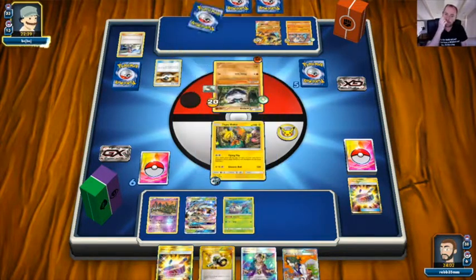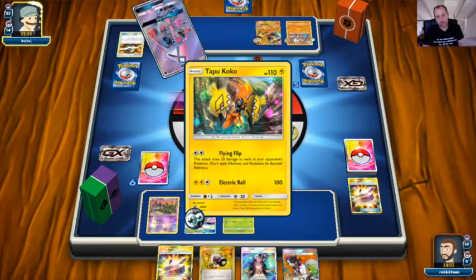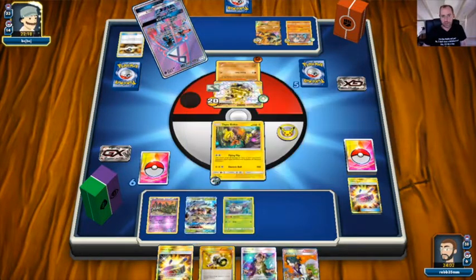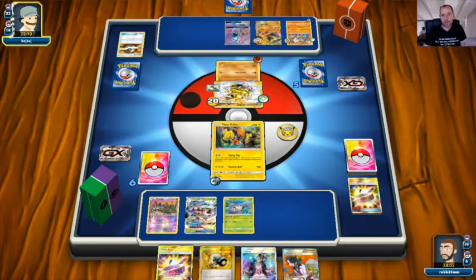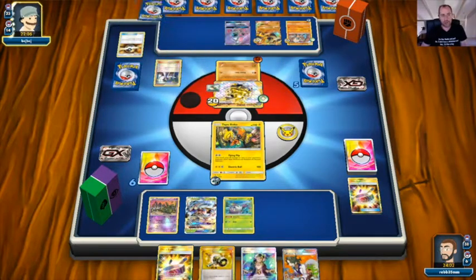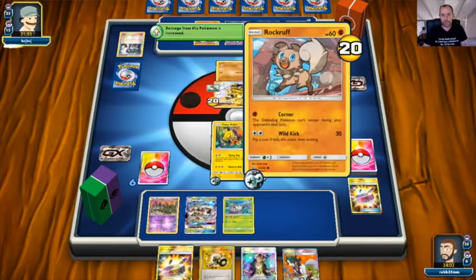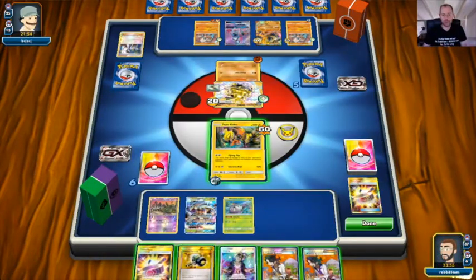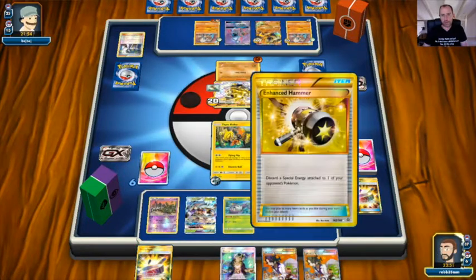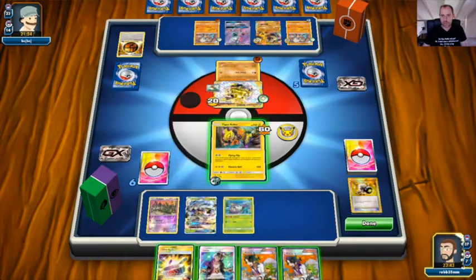Opponent Ultra Balls, discarding Kukui and Skyla, and grabs a Carbink Break. Does he have another Strong Energy to get the knockout? Otherwise Diamond Gift will do 60, accelerating two energies — one onto a Rockruff and one onto another Pokémon. Attachment for turn goes to the bench, meaning only Diamond Gift for 60 damage. We Enhanced Hammer off the Strong Energy and need to manage bench size because of Lycanroc's ability that could punish overbenching.